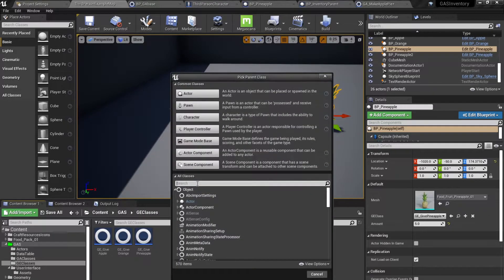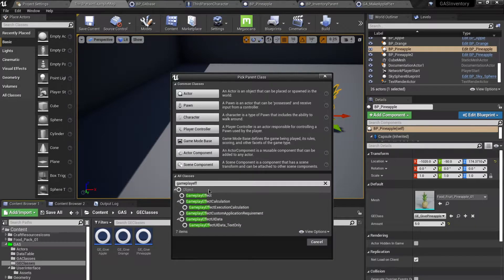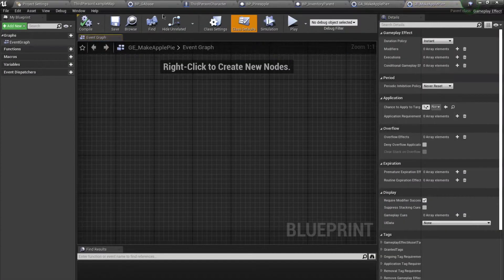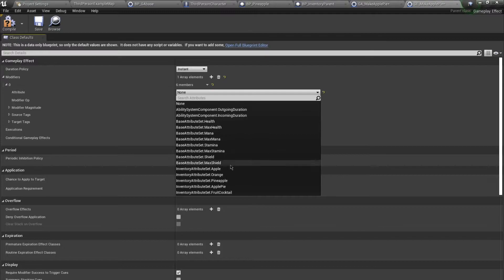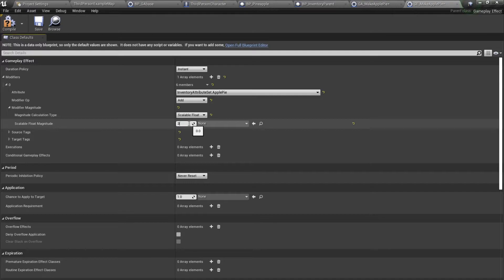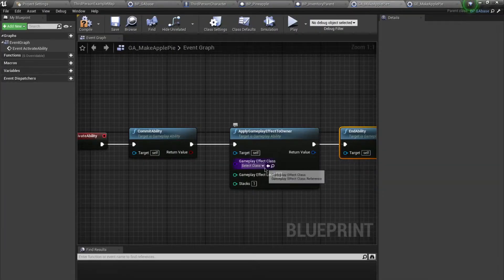I'll create a new Blueprint class of type Gameplay Effect and call it GE_MakeApplePie. Opening this up, I'll add a modifier — this is going to give apple pie, and for one crafting action I'm going to get three apple pies. Compile and save, and I'll use this inside my MakeApple class.